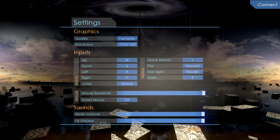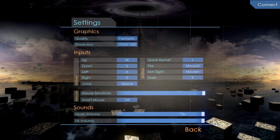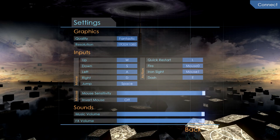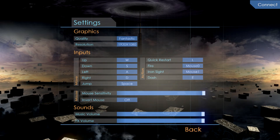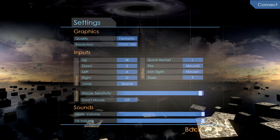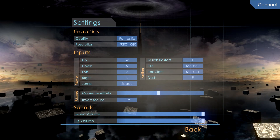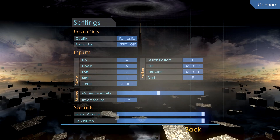I've got the quality set to Fantastic, the highest setting. By default, quick restart is set to R, but I tend to hit that too much by accident so I switched it to L. The mouse sensitivity does not seem to want to stay whenever I change it, so I have to change it back every time. That being said, this game is in early alpha.